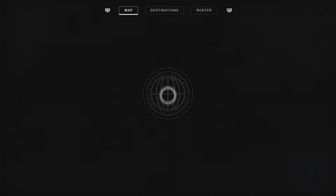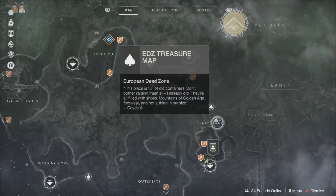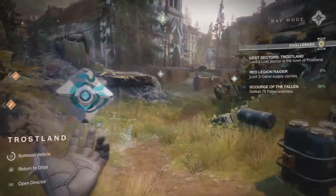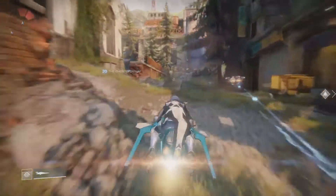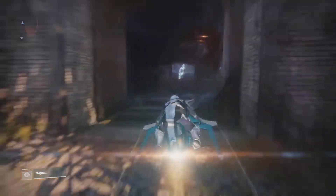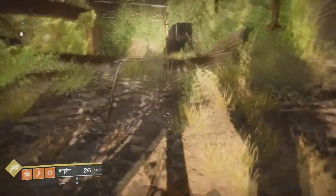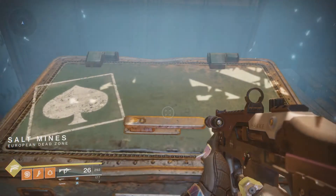The next 2 chests start off in Trostland again, going the opposite direction this time. The first of the 2 is on this ledge up here. Once you open that, just keep following the path.